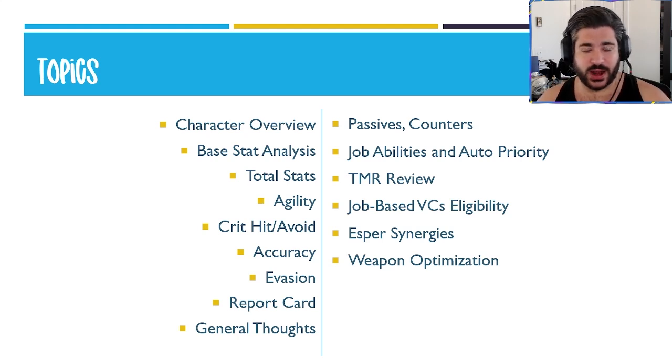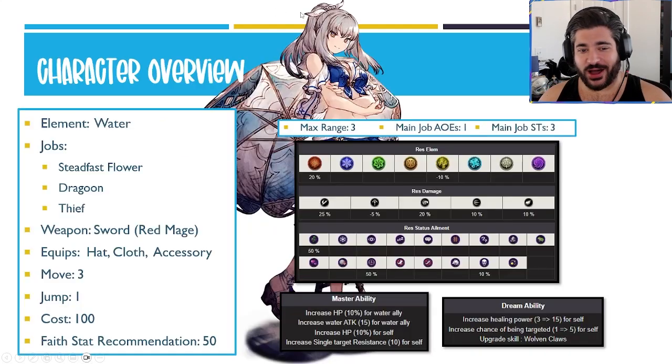In the report card, we contextualize those stats thinking about the rest of her kit and what you'll see in practice, give her a grade, which leads to the general thoughts where we talk a little more high-level about her character overall. Then we get into the specifics — passives, counters, job abilities, and auto priority. We'll look at the TMR, the job-based vision card eligibility, some esper synergies, and finally the weapon optimization. Kicking things off: a brand new water unit added to global.